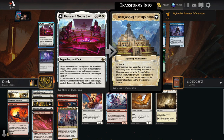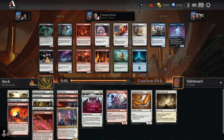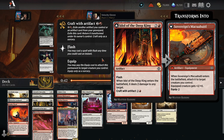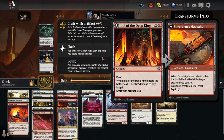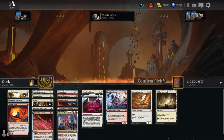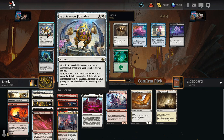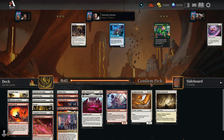When it enters the battlefield, create a white gnome soldier artifact token where this creature's power is equal to the number of artifacts you control. At the beginning of your pre-combat main phase you may tap five artifacts — if you do, you can transform it. Then whenever you cast an artifact or creature using exploits — yes, yes, yes! Could get another Tinker's Tot or Idol of the Deep King. I'll get the Idol.